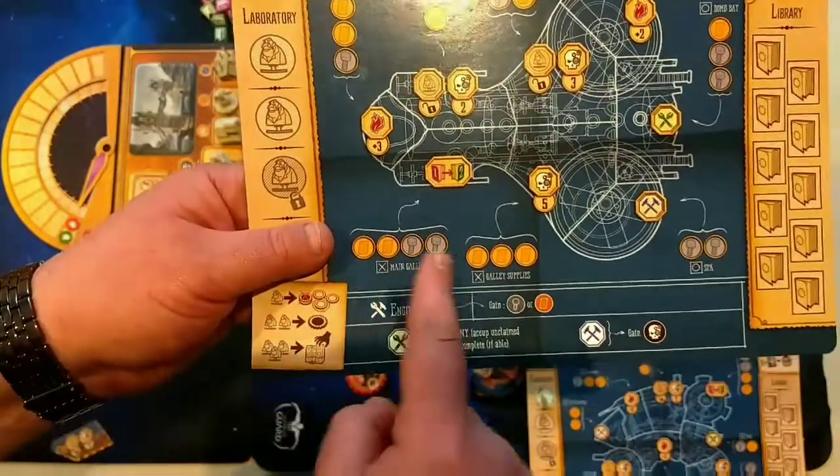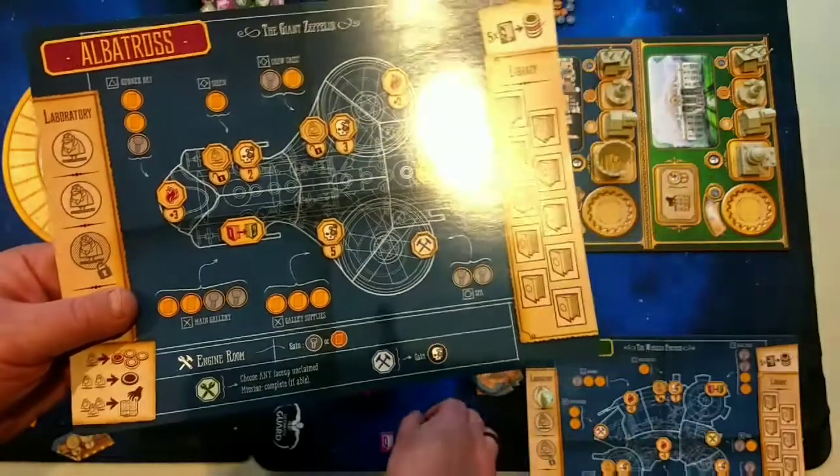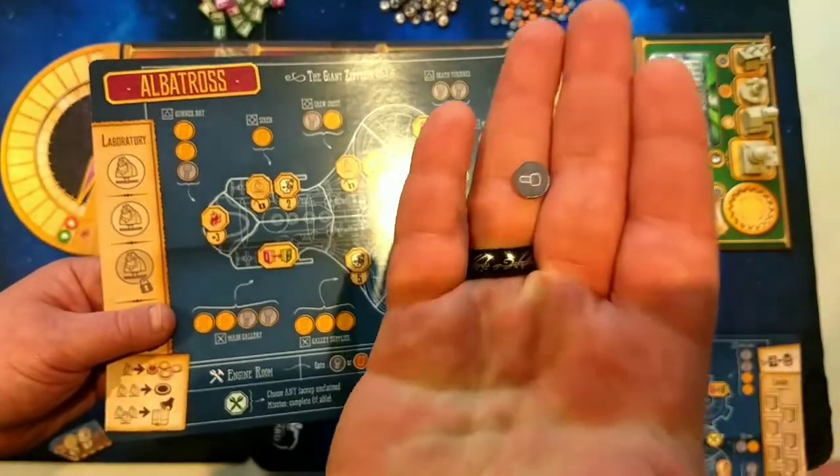All pieces of your ship have components you need in order to complete them. These components are double-sided tokens that you can get. So you have your copper panels, or on the flip side, you have your bolts.